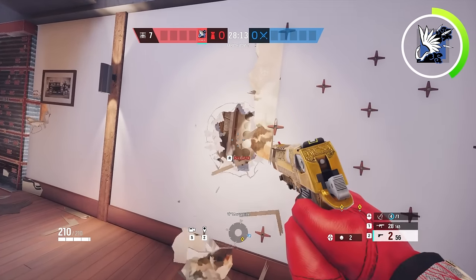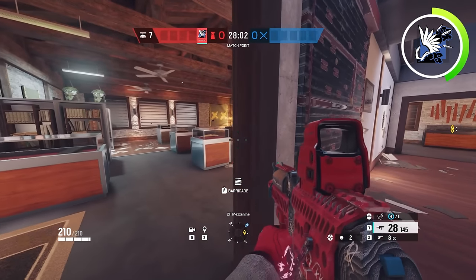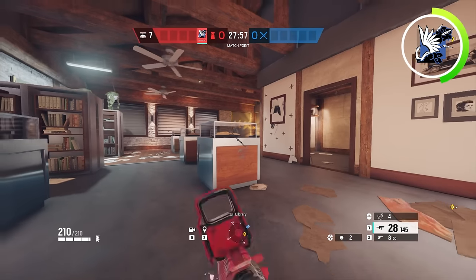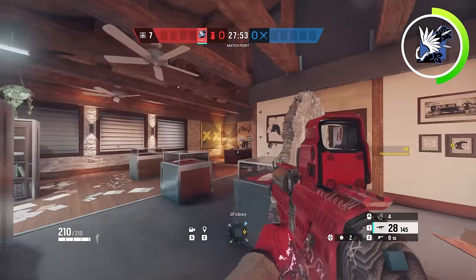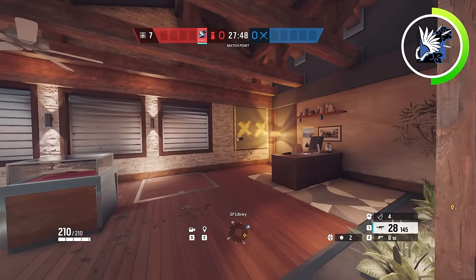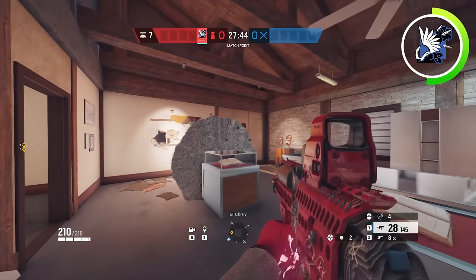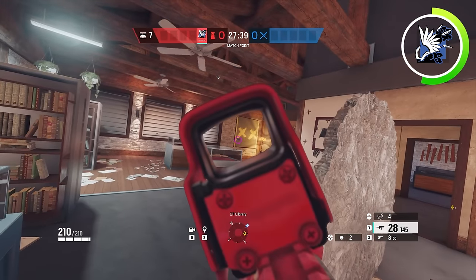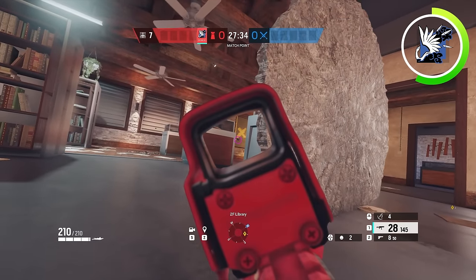Now in terms of actual Azami placements, the first one that you're going to want to do is on this display case inside of library. This will make it to where if they want to ace or habana this wall open, they first need to worry about this Azami barricade, which will waste a lot of time and utility, which is the entire purpose of you playing in this room in the first place. It also protects your doorway. So if you want to rotate inside of library to contest the window from a much more forgiving angle, you can use this Azami to play off of it.